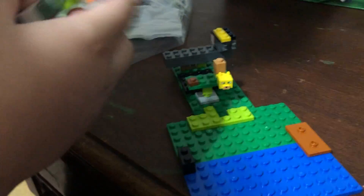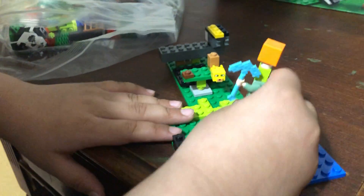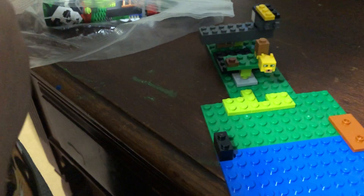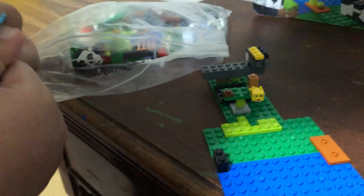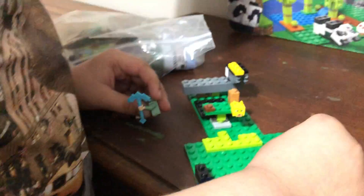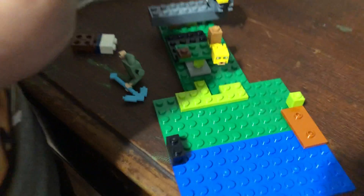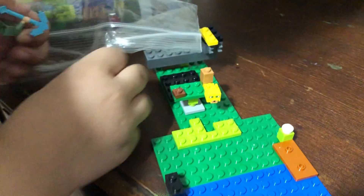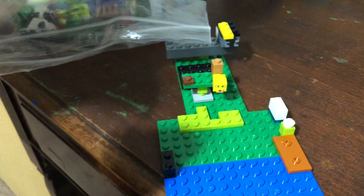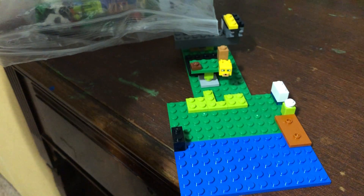Now we have to put Steve — well, Alex — here with the armor on. You have to take his armor out. Then you have to put his armor on — click, click here. Here's his neck armor and his bottom armor. Now we just have to plug Steve back on.